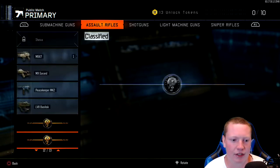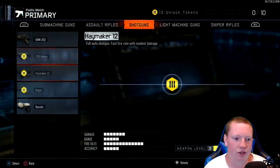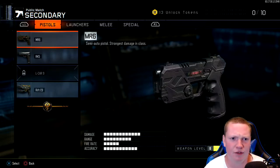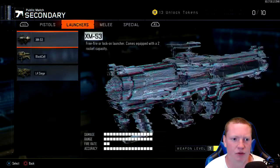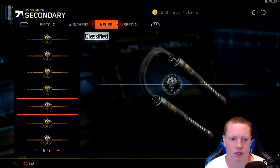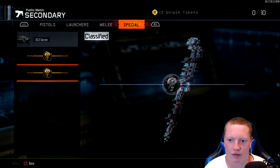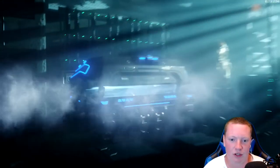For assault rifles I need to get the Galil, M16, and the FAMAS — the FFAR. Shotguns, I've got all of them. Machine guns I don't really care to get. And one more sniper rifle. I still need to get nine more melee weapons — I'd love to get the ballistic knife. So here we go with a Hunter supply drop, let's get into it.